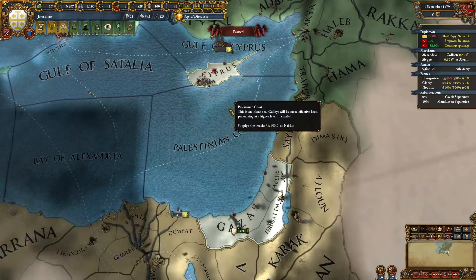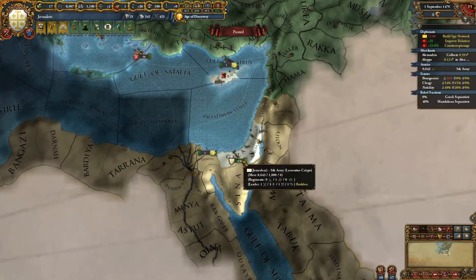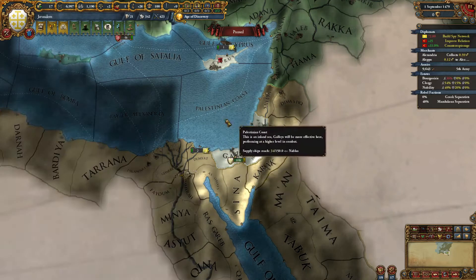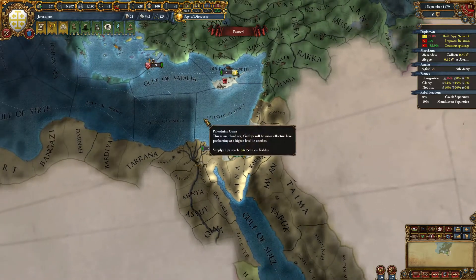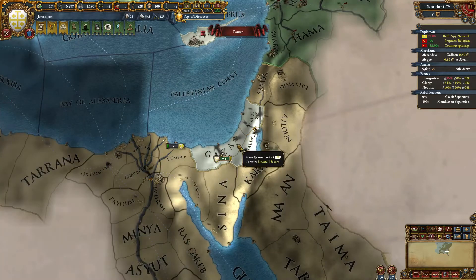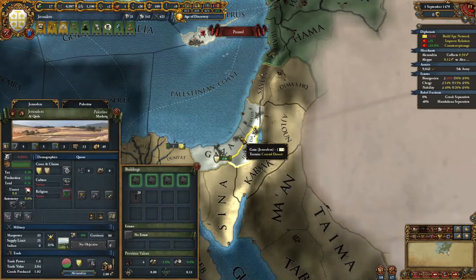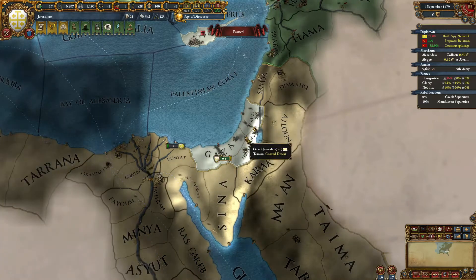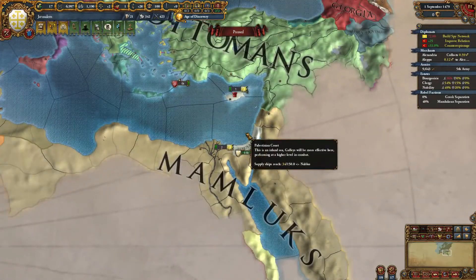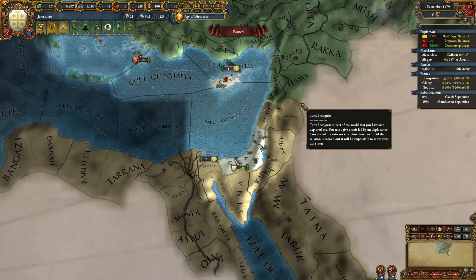It was pretty much just smashing their armies and keeping the war going for a while because after their war with the Ottomans the Mamelukes are really weak — they had about 6,000 troops when I declared and I had about 15,000. I made sure to blockade their coast as much as I could to get war score from that. Eventually they wanted peace and I took those three provinces, which are only 29 development total — pretty low. Once I did that I immediately cored the first two with about 400 admin points saved up, then waited another year to core Jerusalem. Once that was done I took the event to form the Kingdom of Jerusalem. You don't have to convert the provinces — you just have to own them and be at peace. And thus I got the Kingdom of Jerusalem on September 1st, 1479.